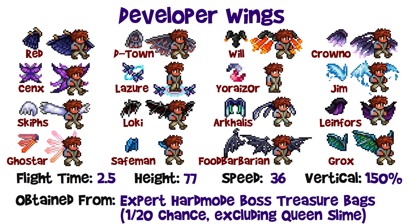Some of these sets emit light, glow in the dark, or have particle effects. Some can also hover by pushing down while flying or jumping. There are 16 sets total: Red's wings, D-Town's wings, Will's wings, Crowno's wings, Senex wings, LeJour's barrier platform which can hover, Yoraiz0r's spell which shoots rocket-like particles from your feet, Jim's wings, Skiff's paws which can also hover, Loki's wings, Archelaus's wings, Lainfor's prehensile cloak, Ghoststar's Infinity 8, Safe Man's blanket cape, Food Barbarian's tattered dragon wings, and Grok the Great's wings.